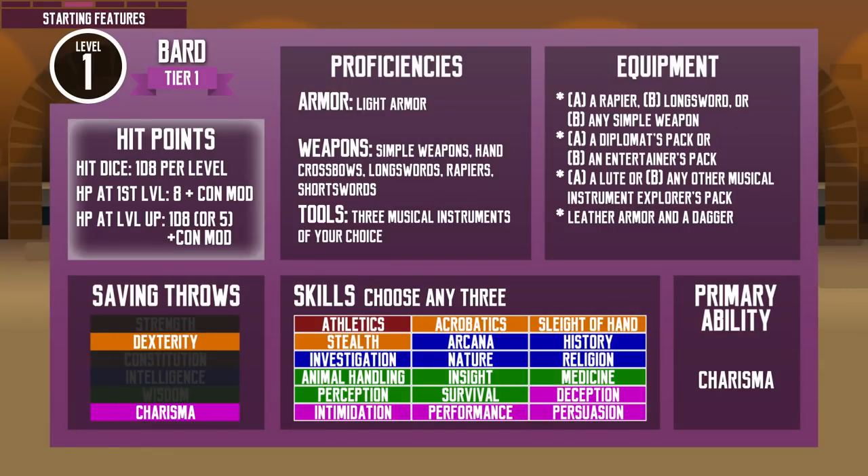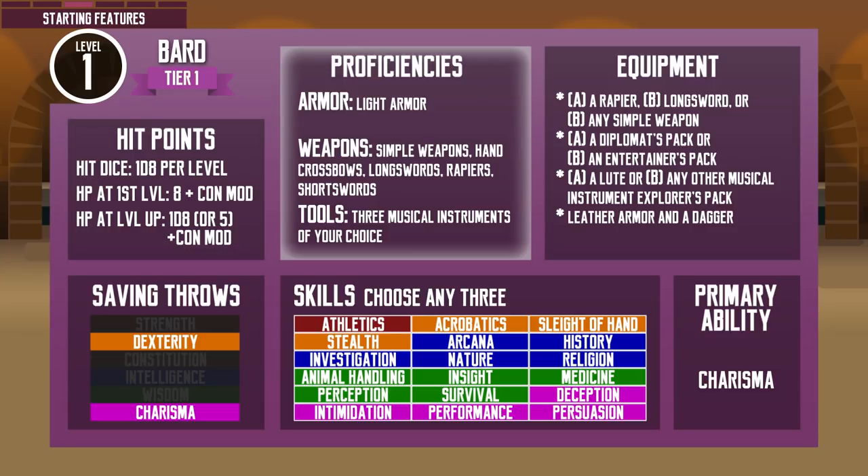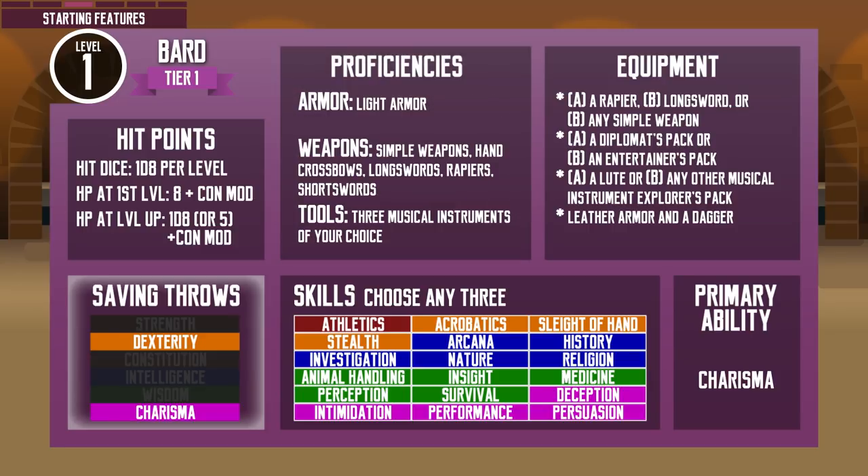The Bard's hit dice is 1d8, the average size. Without any modifier bonus or penalties, they start with 8 hit points and gain an average of 5 hit points per level. They are proficient with light armor, simple weapons, a selection of martial weapons and 3 musical instruments. But depending on the Bard college they choose at level 3, they may get more. For example, the College of Valor Bard gets proficiency in medium armor, shield and martial weapons. They have saving throw proficiency in Dexterity and Charisma, so they have a better chance of resisting common damage-dealing effects and spells like a red dragon's fiery breath, lightning bolt and banishment spells.